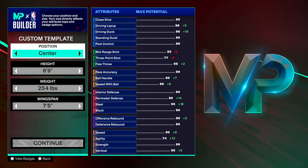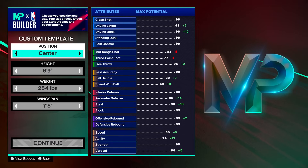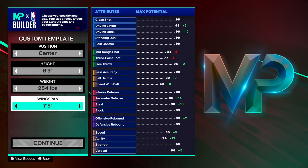The next build I'm going to give you guys is an inside center. I know you want a popper, but the last time I gave one, I was getting flamed — people said no one's using a popper anymore, it's either an inside center at 6'9 or people are using footers. So I'll give you a 6'9 inside center. Center position, 6'9, 254 pounds with a 7'5 wingspan.